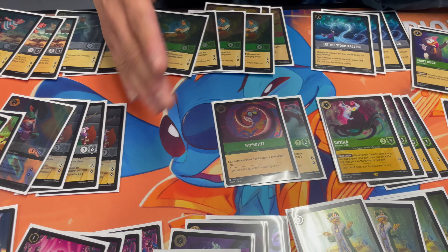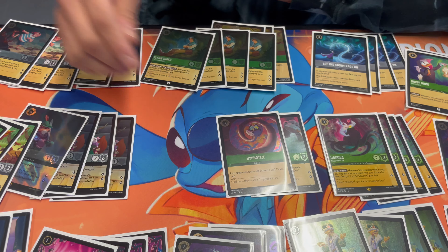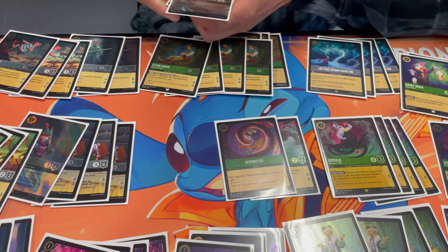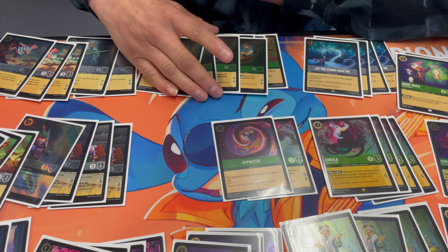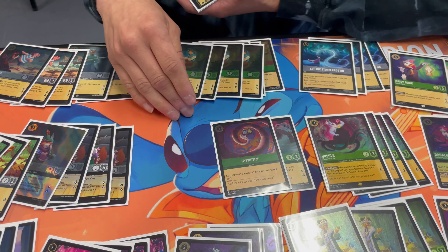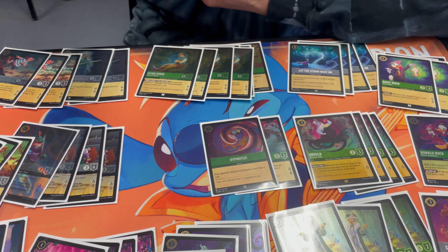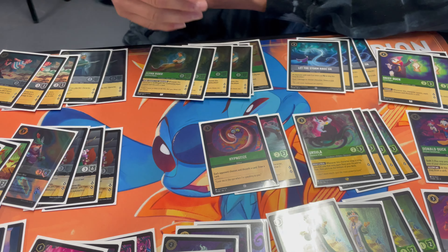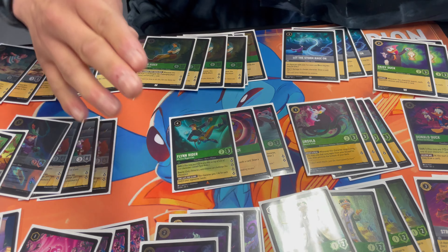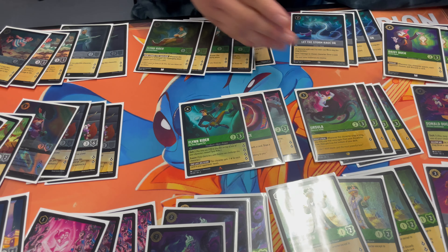I run one Hypnotize — you could run two, but I like one. Sometimes it gets clunky in hand; maybe they're already at no cards and you top-deck a second one and you don't need it. You want a lot of discard, but not too much — this number feels like the sweet spot. Sometimes you get their whole hand gone and they start top-decking well, like a turn-five Steel card. They're still scared, but it happens.